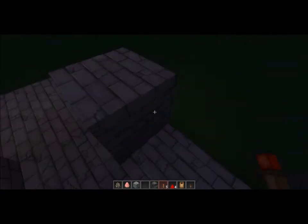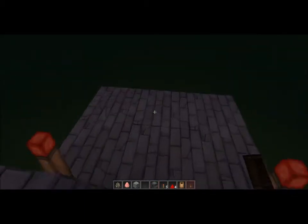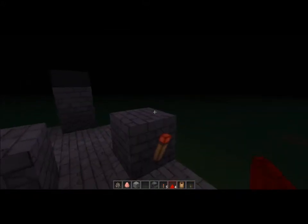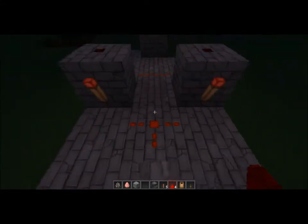Put redstone torches on each side — not on top, only in the front and back. Then you're going to have to put a light. Then put redstone on top of the block, and on the front and the back.